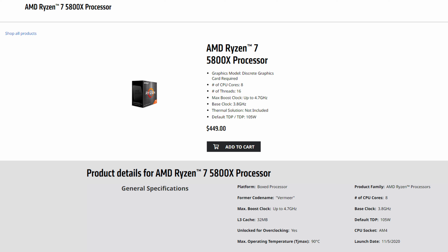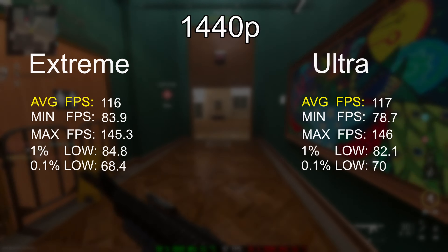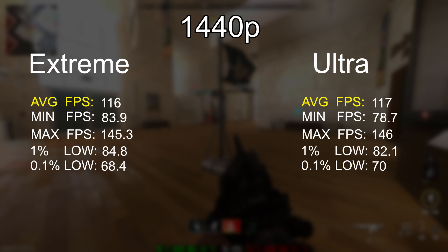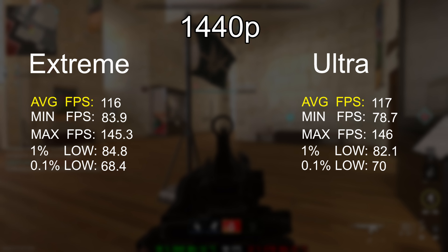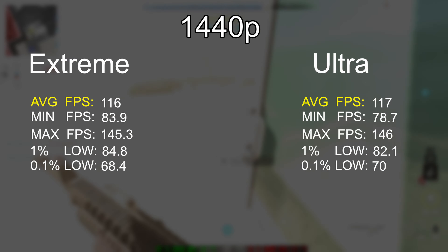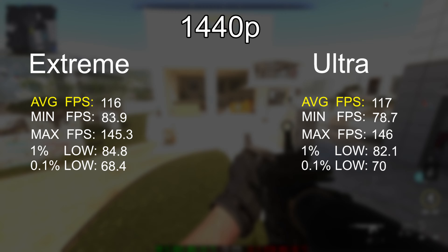I also have my 3080 paired with an AMD Ryzen 5800X. Now let's get straight to the benchmarks. Starting at 1440p, there is an ultra preset and an extreme preset, and looking at them side by side you can see the data is almost identical — definitely within the margin of error. Lowering the preset from extreme down to ultra doesn't really make a big difference in overall frame rate; the averages, minimums, maximums, and even the 1% lows are almost identical.